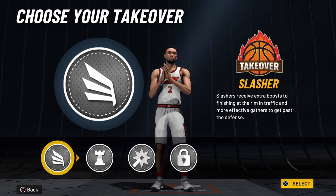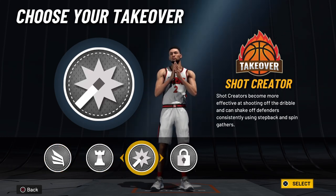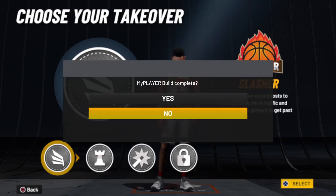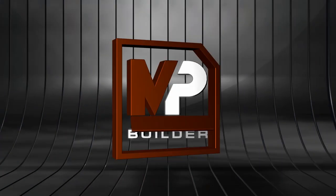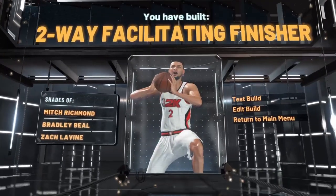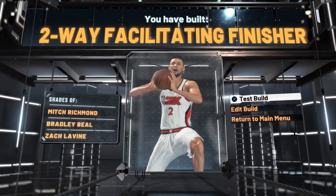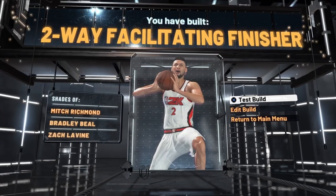For the takeover on this build you get slashing takeover, playmaker, shock creator, and lockdown defender. I'll be going with the slashing takeover. What you get yourself here is a two-way facilitating finisher with the shades of Mitch Richmond, Bradley Beal, and Zach LaVine. Now let's get into the test portion of the build.